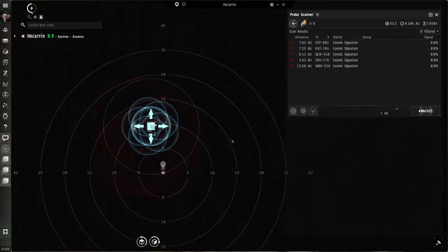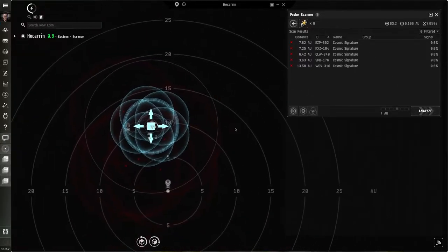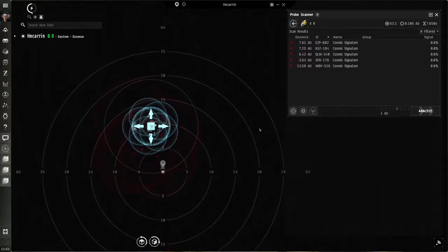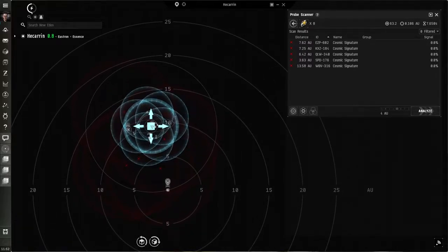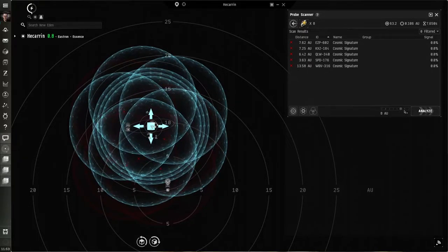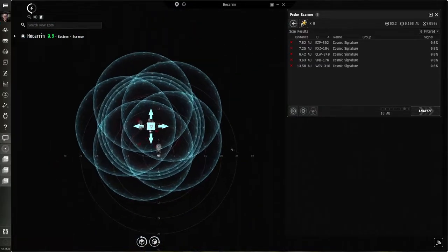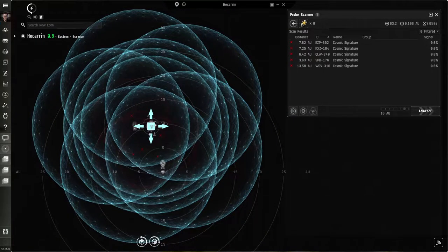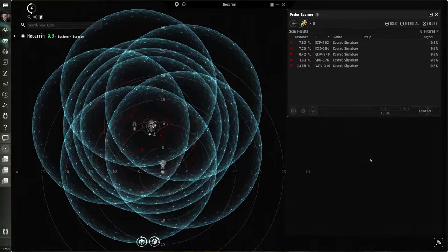We go to the probe scanner and click on it — we've got five possible cosmic signatures. Launch the probe. When you zoom in you'll see dim reddish spheres around signatures. When you start scanning, make sure your blue spheres representing your probes are covering those red ones. This will greatly improve your results. Make the probe size big enough to cover all those red spheres — nothing more needed. Then hit Analyze and see the results.